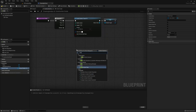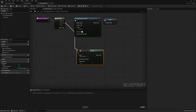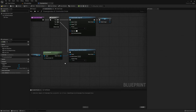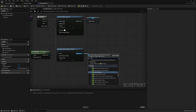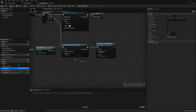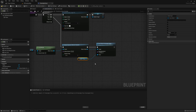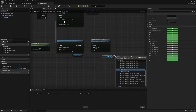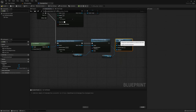Next, on the second execution, we're going to create a dynamic material instance. Get the material from the plane just as I'm doing here, and pass it into the parent. Then take the return value and set a texture parameter value — the parameter name should match the texture parameter we created in the material, which I named "texture." The value is going to be the render target variable we set up in the previous sequence. Once this is done, take the dynamic material instance and set it as the plane's material, which will allow us to see the changes we make on the plane itself.